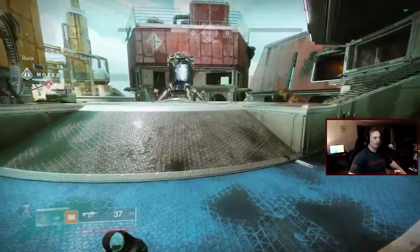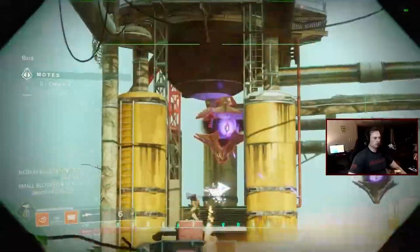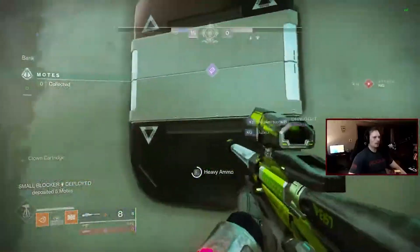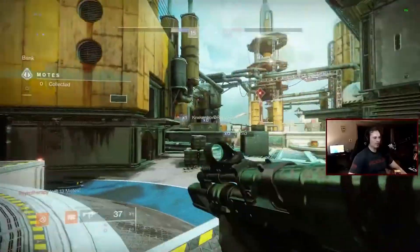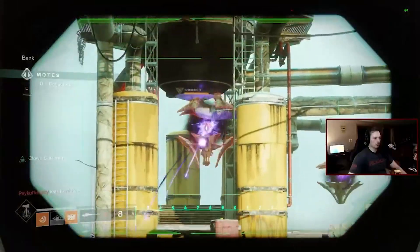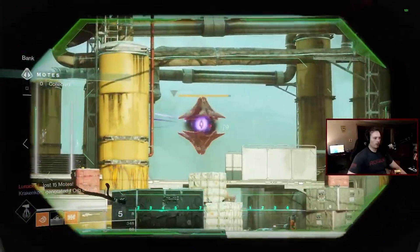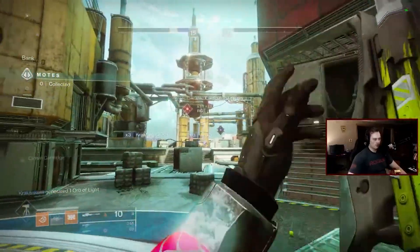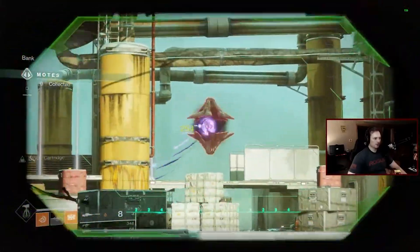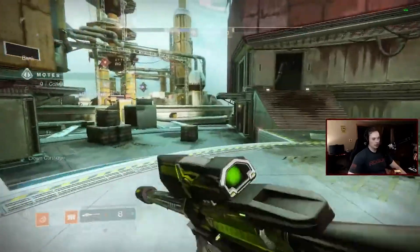I did not get it; if I did I wouldn't still be playing Gambit. That's a weird gun — goes up to eight. Clown Cartridge feels like it procs every time though. That's a slow scope-in — oh those things are very annoying. I'll help my team out. We got 10! That's fun, I love a good Clown, I love clowning around.